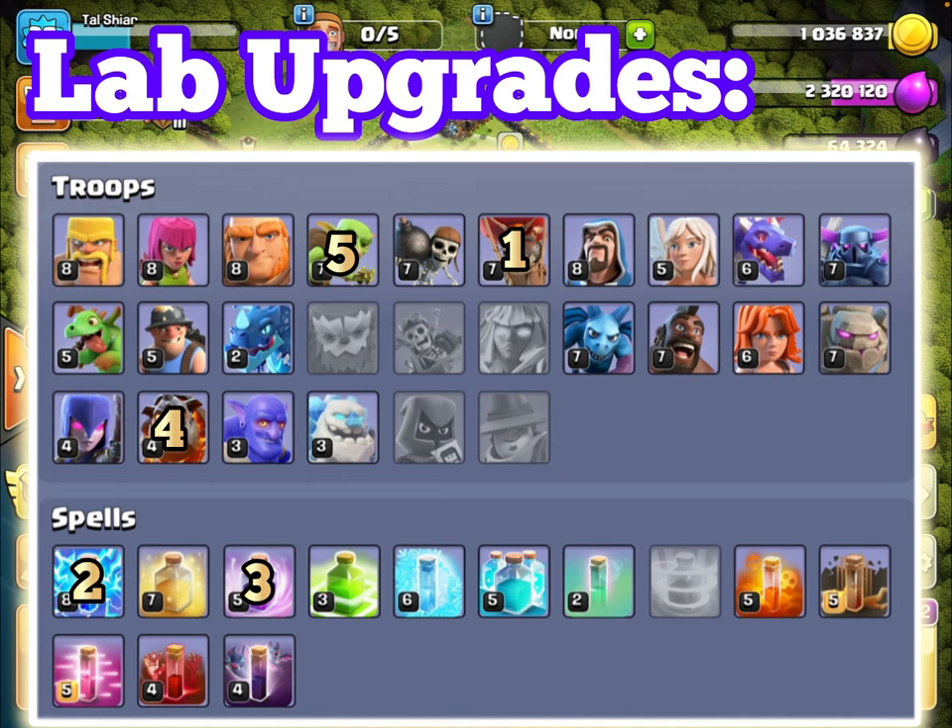For supporting LaLo troops at Town Hall 11, upgrade: number one, minions for cleanup; golems so you can place one ahead of a sui hero entry to take down a queen, ADs, inferno tower, or eagle; wall breakers to get your king and queen into the base; heal spell — useful when dealing with multi-target inferno towers; and finally wizards and baby dragons for funneling. Wizards get things down quickly and baby dragons are excellent in certain situations.